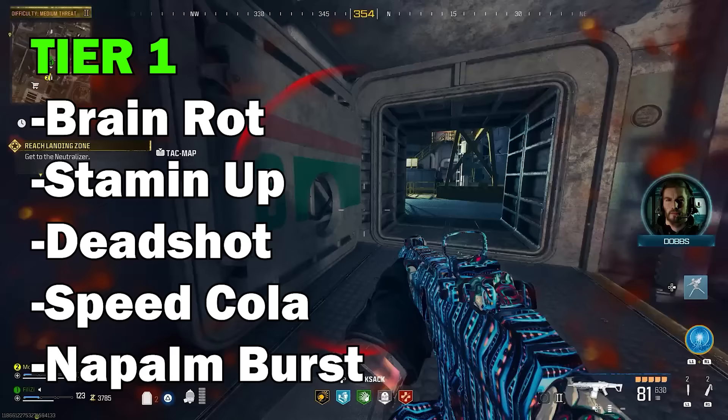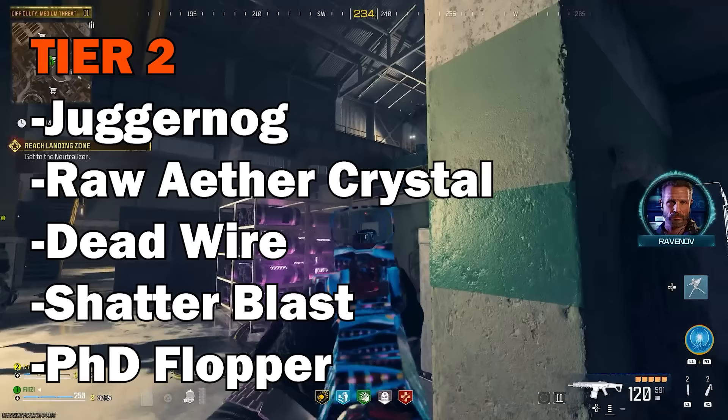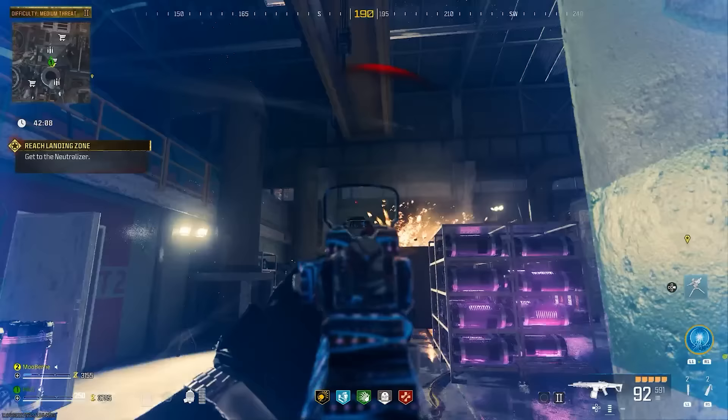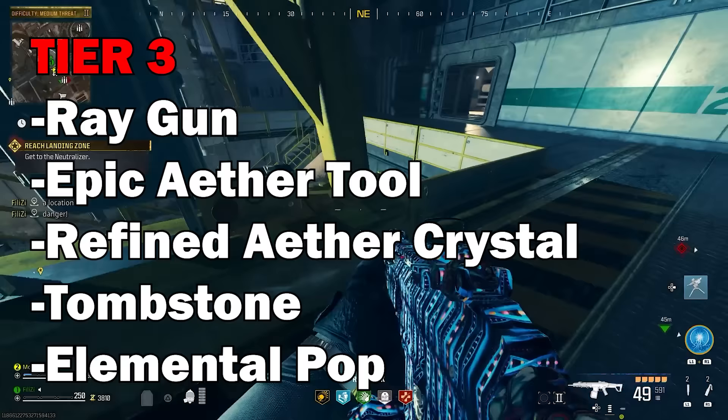Moving on to tier 2, you have Juggernog, Raw Ethereum Crystals, Dead Wire, Shatterblast, and lastly PhD Flopper. And then in tier 3, the hardest part of the map, you can unlock the really good stuff that most of you probably don't have. The first one is the Ray Gun schematic, then the Epic Ether Tool schematic, Refined Ether Crystal, Tombstone, and lastly Elemental Pop.